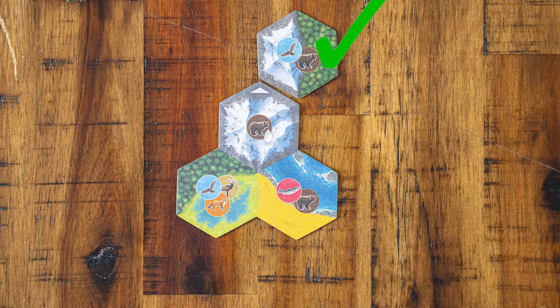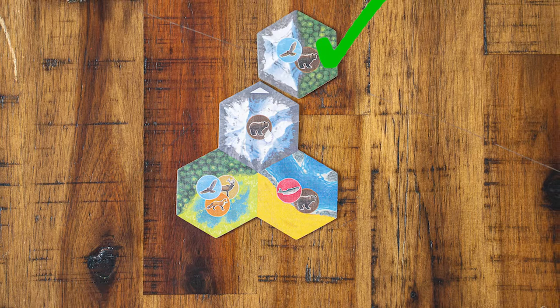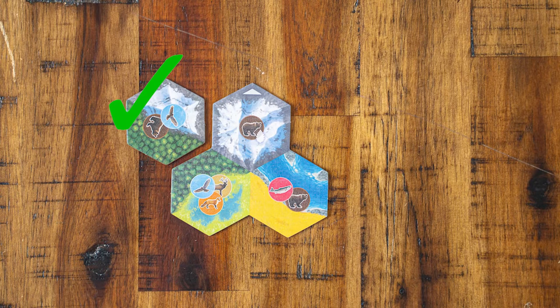So how do you actually lay the tiles? Habitat tiles can be placed next to any existing tile. You don't have to match the habitats, though that will help you earn more points. And don't try placing a habitat tile out in space — tiles have to be touching.